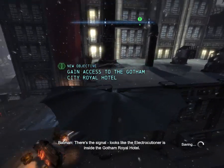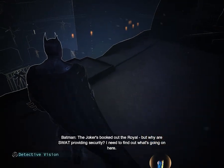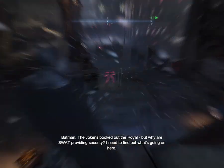There's the signal. Looks like the Electrocutioner is inside the Gotham Royal Hotel. The Joker's booked out the Royal. But why are SWAT providing security? I need to find out what's going on here.